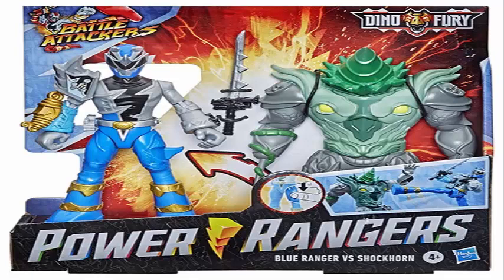We also have the Blue Ranger Battle Attacker toy. He comes with a sword pretty much like the Red Ranger. He has an extra golden piece on his arm too, but it's different from the Red Ranger — he has some different rounded pattern. From what I can see, he is also a Triceratops ranger; the three horns on his helmet kinda looks like Triceratops. He is a Blue Triceratops Ranger, which is very cool. He also has a sword and he comes with a bad guy.